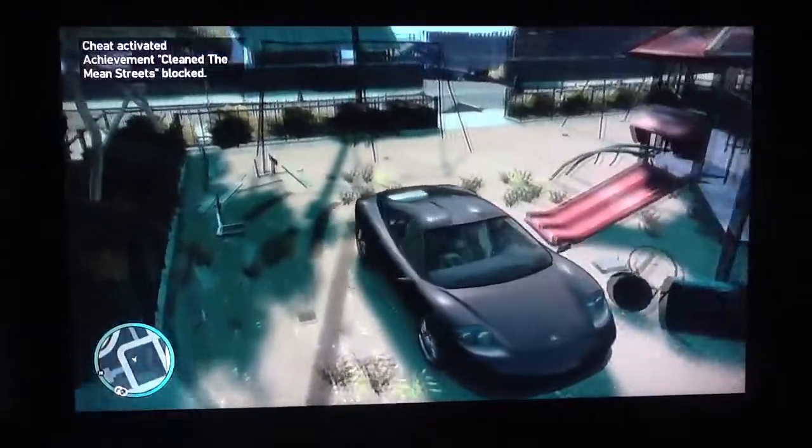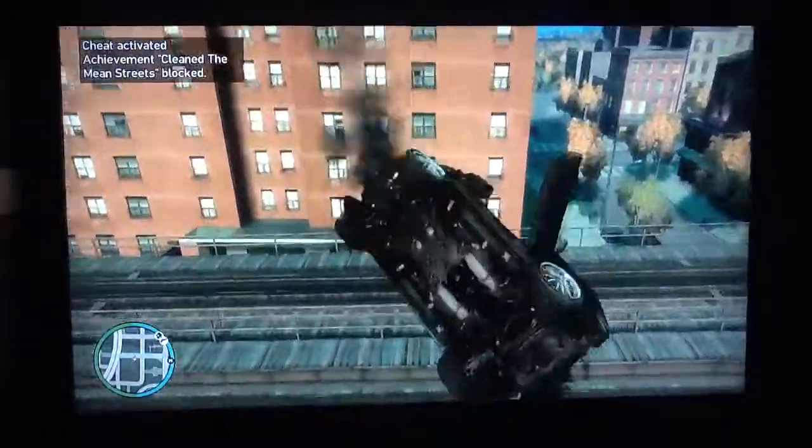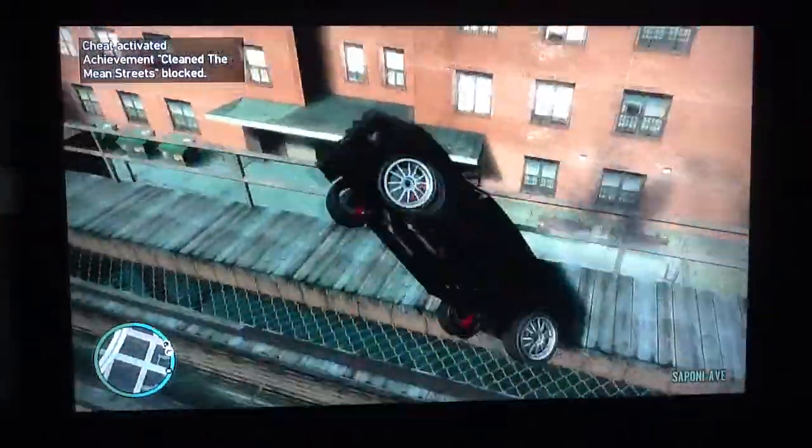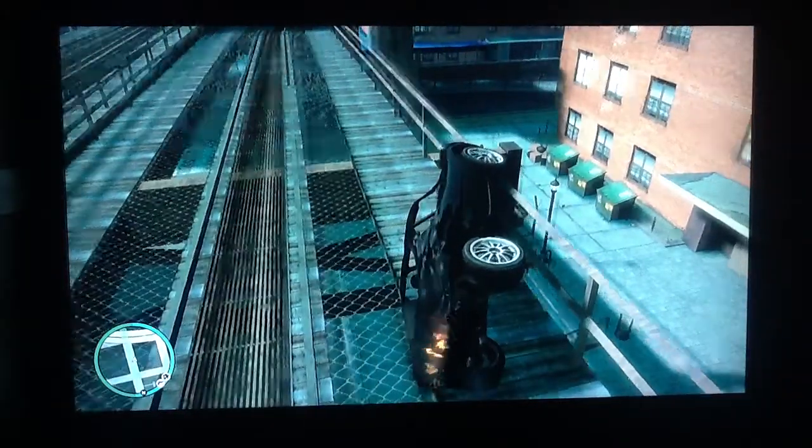I did it forwards, I did my car forwards. Okay guys, so as you can see, the car is flying through the air, and so yeah, that's pretty much how you do the swing set glitch.